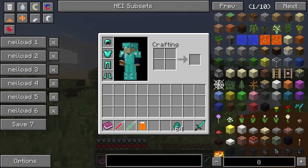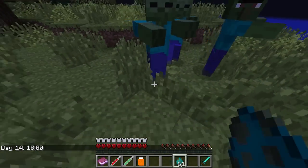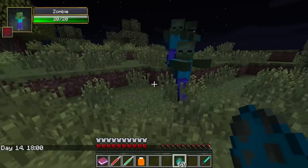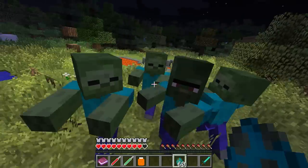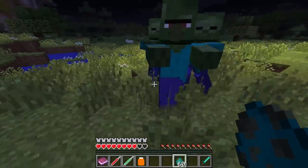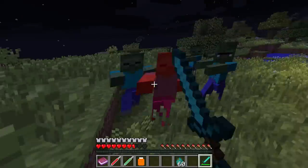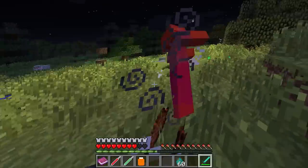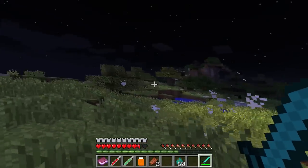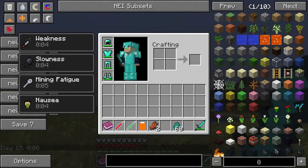I'm going to set it to night time so we can spawn some zombies without them burning up, and then get hit by them. Hopefully one of them is going to give me that deadly disease. Come on, give me influenza — I've never said that before in my life. I think I've got it now. Back to daytime, and as you can see I've got influenza — weakness, slowness, mining fatigue and nausea. A pretty bad cocktail of different potion effects. Now everything's all queasy and wobbly — it's like jelly and it's horrible.